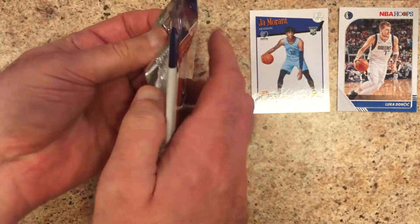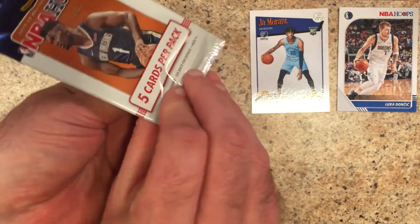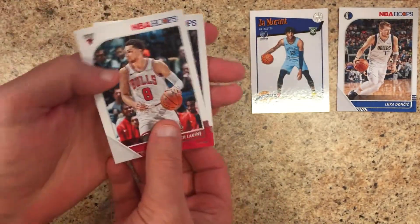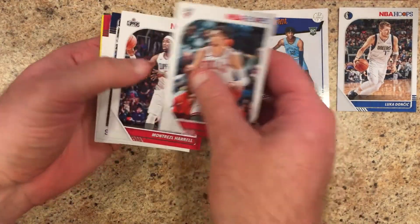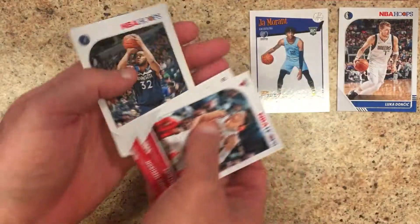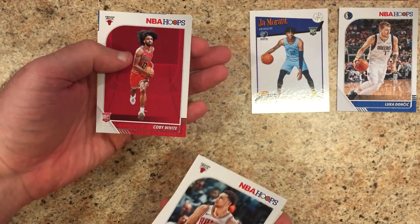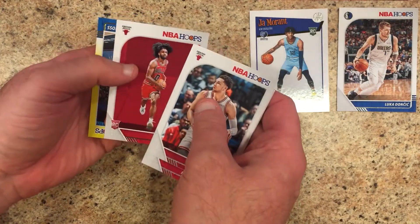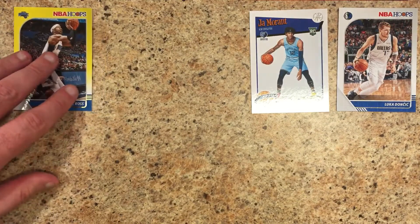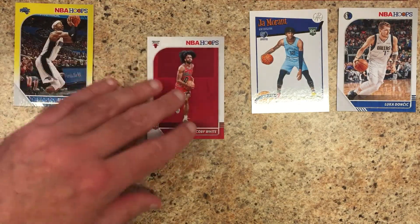Just got to get that rookie on the pack. Zach LaVine, Montrezl Harrell, Karl-Anthony Towns, Coby White rookie — not a bad base rookie to get — and Terrence Ross. A PC hit there for us: former Washington Husky and NBA Slam Dunk champion, Terrence Ross.